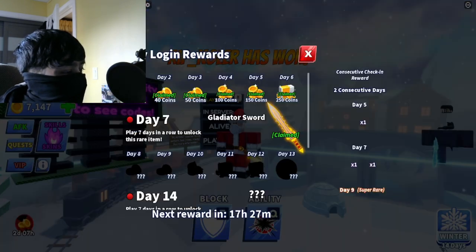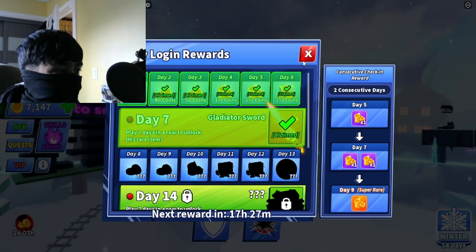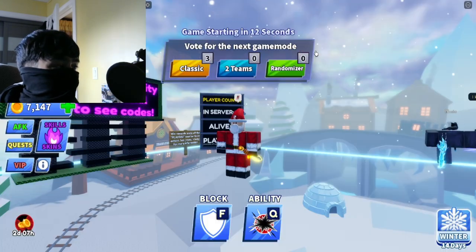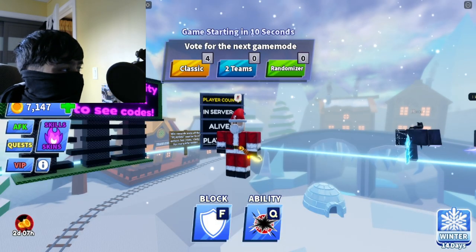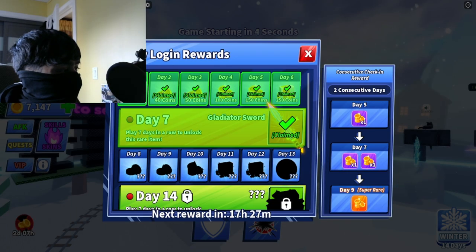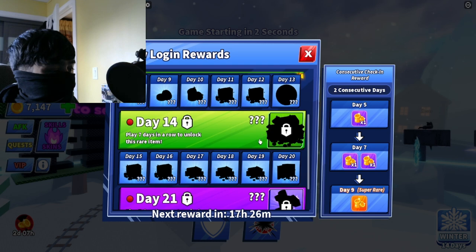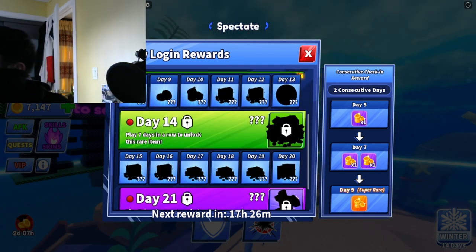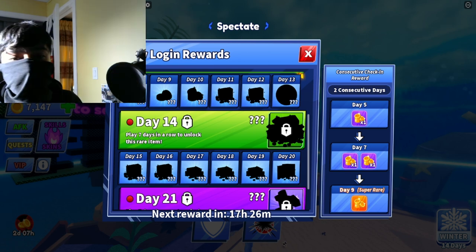To get this sword, you want to go into login rewards on the top left and you want to log in for seven days in a row. Don't click claim yet — you have to claim these every day. It doesn't automatically claim like playtime rewards used to, and playtime rewards don't automatically now either. So to get these you have to click every single day for seven days in a row and you will be able to get the gladiator sword.